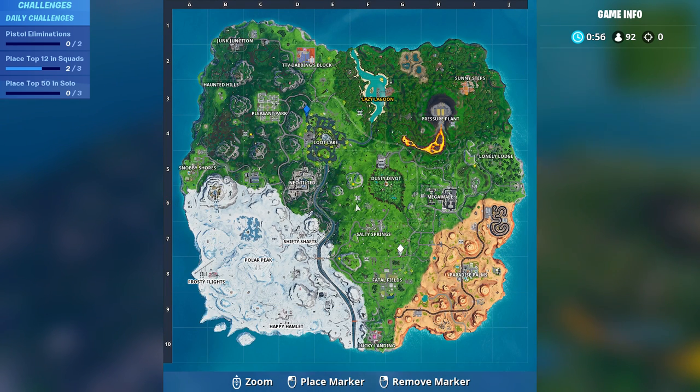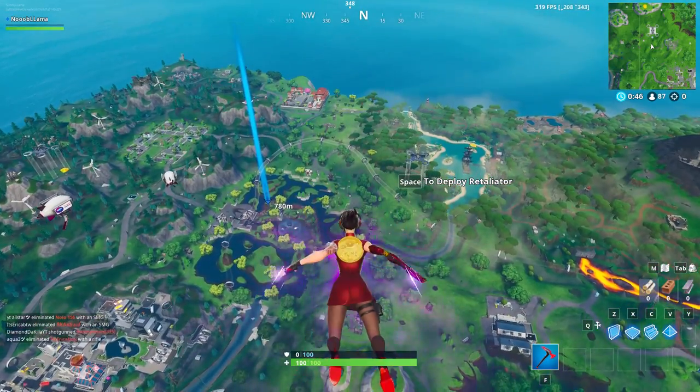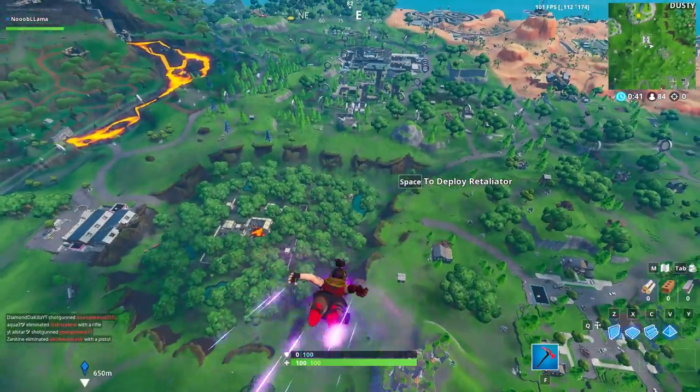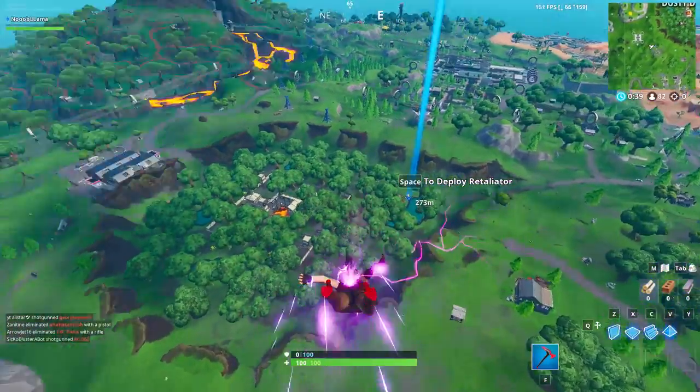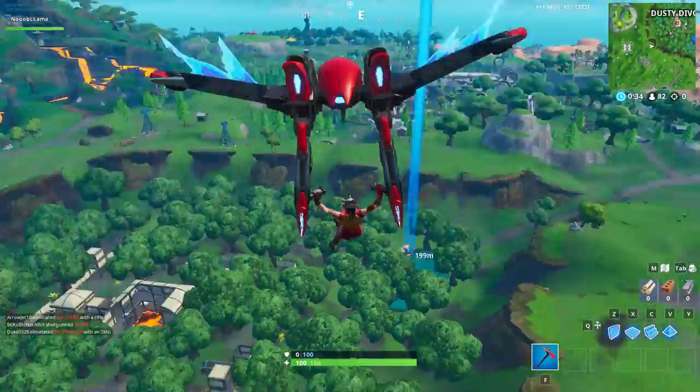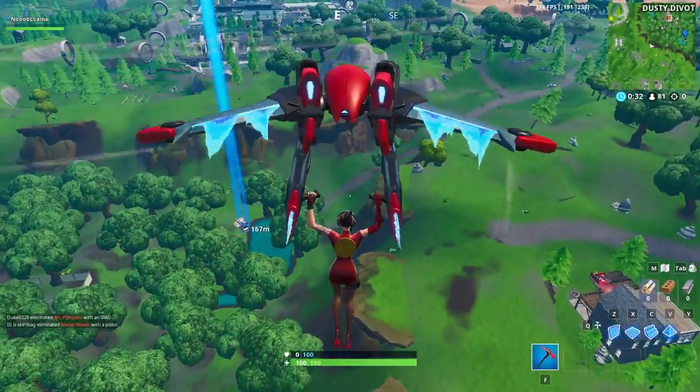They're all over the place, so you just need three. The close ones are one and two, and you can just go to dusty for three, or loot lake. Hit dusty real quick — you see that spot right there? You know, where all the pool parties are going, it's gonna be there hopefully.